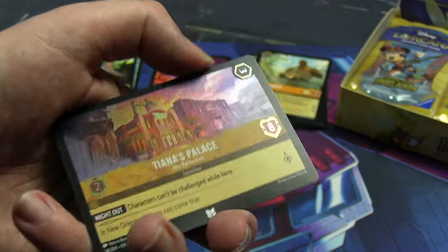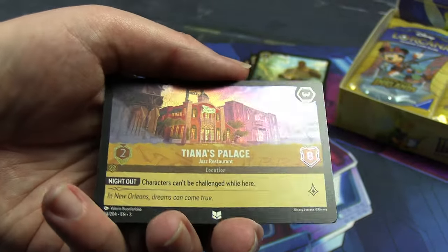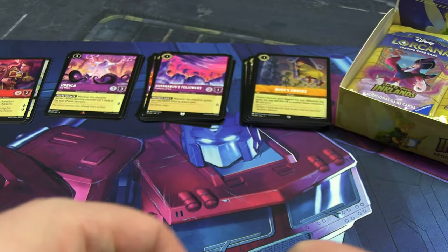Our next rare or better is John Silver — okay, so that must be Treasure Planet. And our foil is a holographic location: Tiana's Palace, neat!